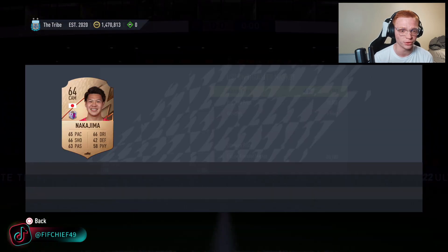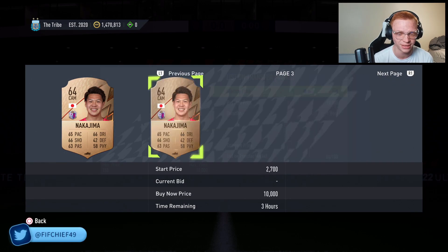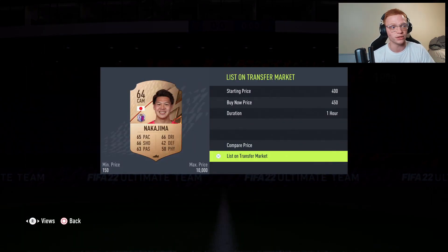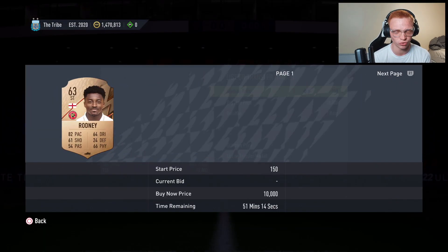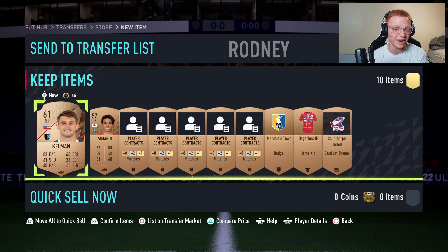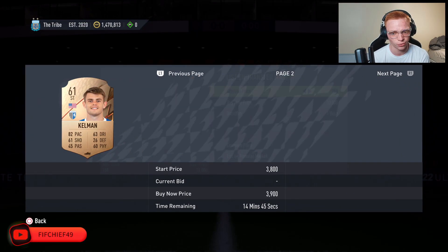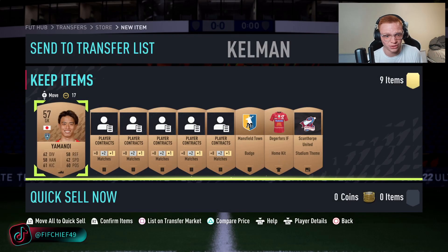Rare bronzes are selling for at least 400 coins a piece, and a lot of them are going for even more. This random rare Japanese player — the cheapest one on the market is 500, so I'm going to sell him for 450. Next we've got an English striker, cheapest on the market at 450, I'll list mine for 400. Just like that, we've made 850 off those two cards. This random U.S. striker is also going to be around 400 coins.